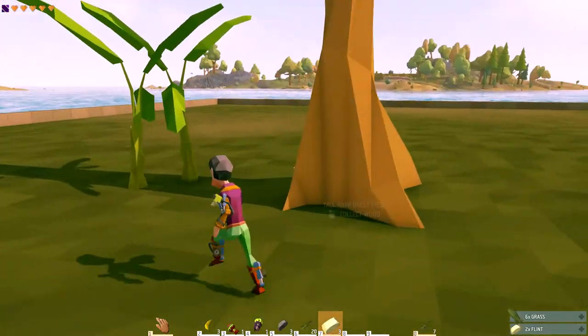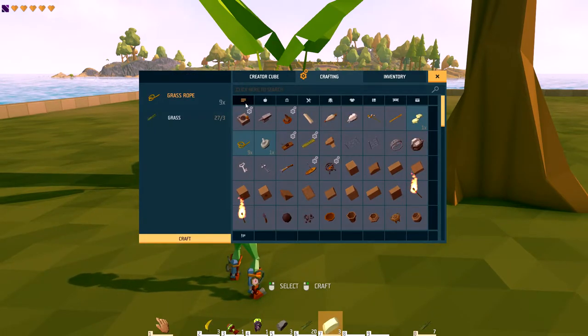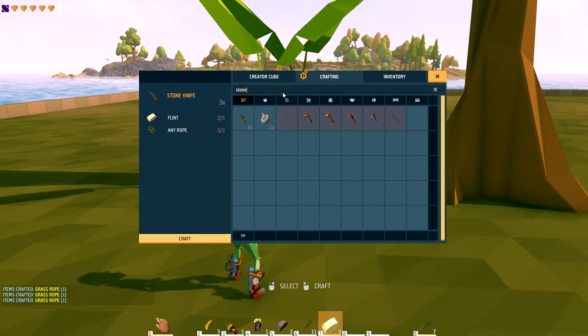Open up your crafting inventory — these are the materials you're going to need for crafting. We're going to start by crafting rope. It takes three grass to make one grass rope, so craft three rope since that's all you need. Then type 'stone' in the crafting search and it'll show you a stone axe, stone hammer, stone mace, stone pick, and stone knife.